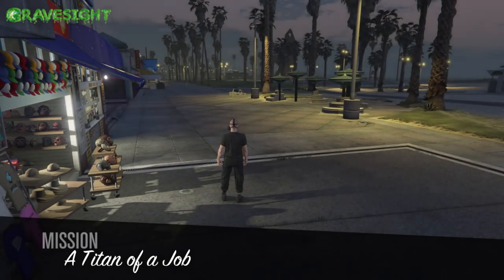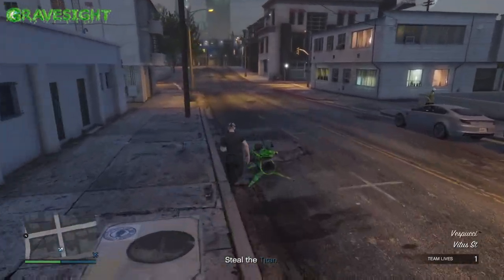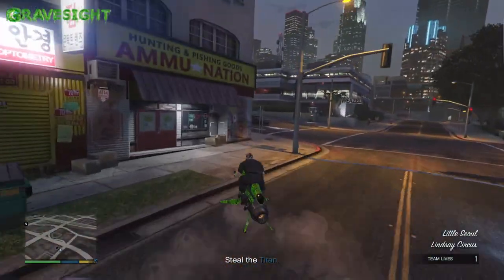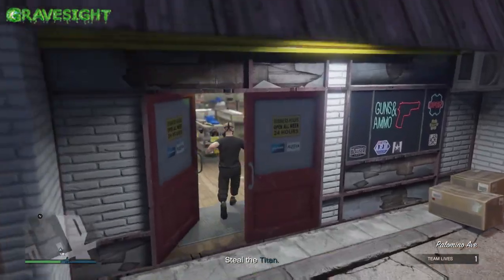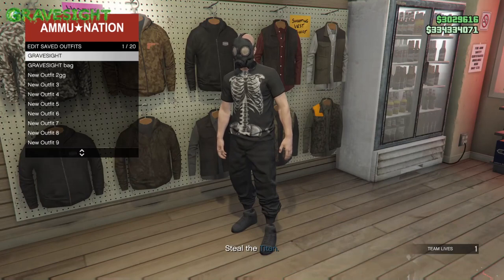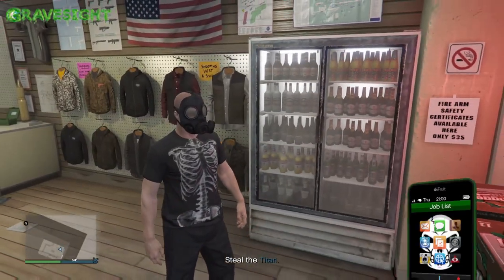Once we load into Titan of a Job, make your way to an ammunition shop — there's one a couple blocks up the road. Just hop on your Mk2 and head over there. Go inside and go up to the clothing, and go ahead and overwrite this save once again. This is the third time we're going to overwrite this on slot number one. After that, pop open your phone and simply leave the job.